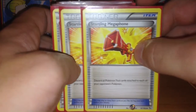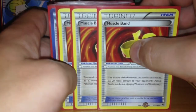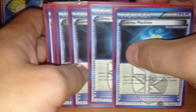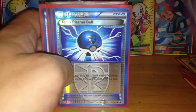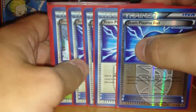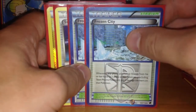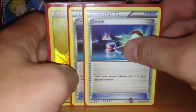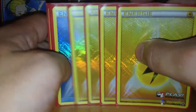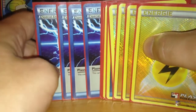I have 2 Startling Megaphones, 3 Muscle Bands to increase damage, and 4 Colorless Machine for more acceleration. For searching I have 4 Team Plasma Balls. 2 Frozen City for Stadium cards, and 2 Switches. From Energies I have 4 Lightning, 5 Water, and 4 Plasma Energies.